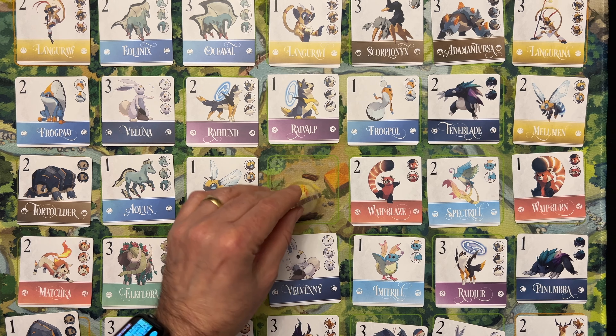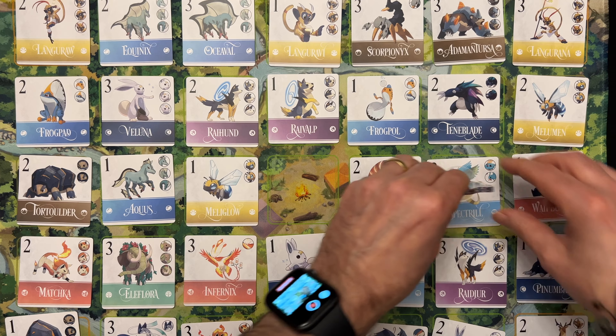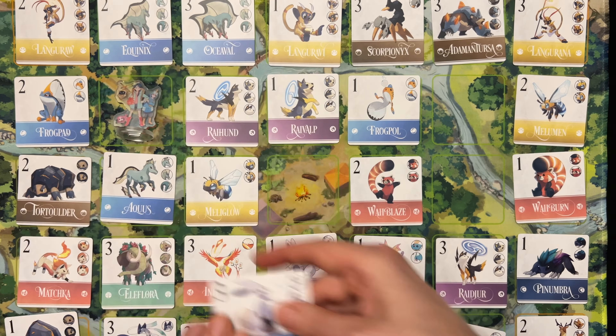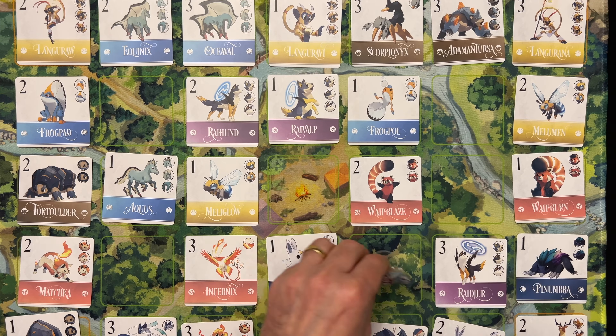Here is how you play the game. On your turn you move the joint player token orthogonally — that's up, down, left, or right — and you can stop at a card which you pick up and add to your collection face up in front of you. The next player does the same, collecting a card if they land on one, and so this continues until the game ends.